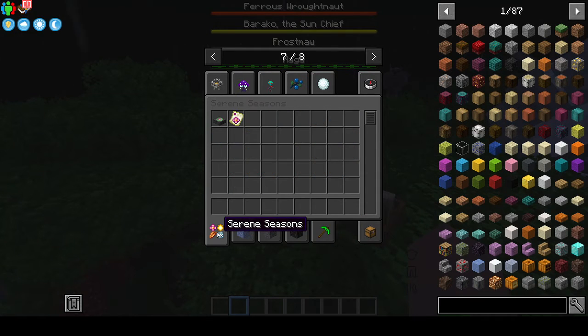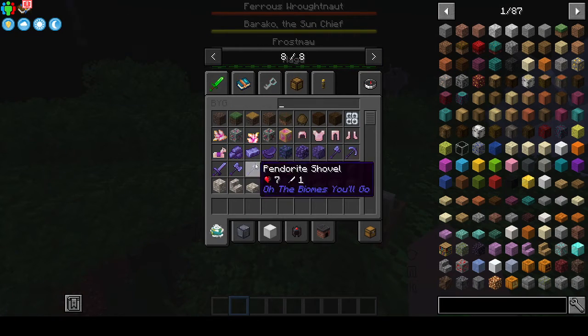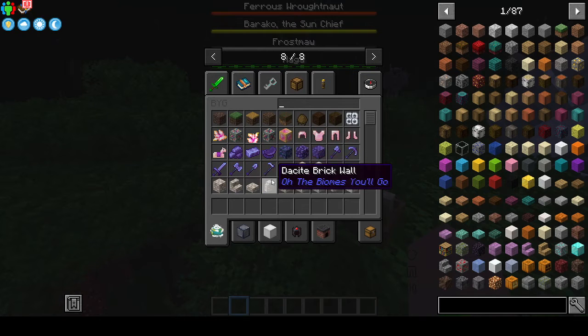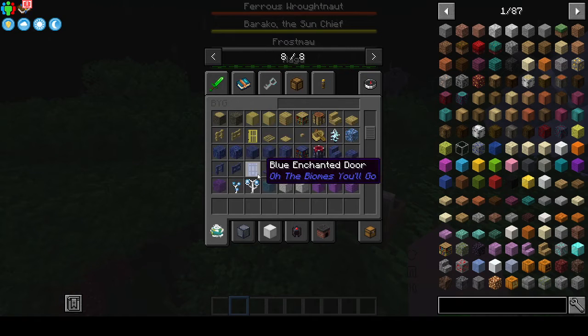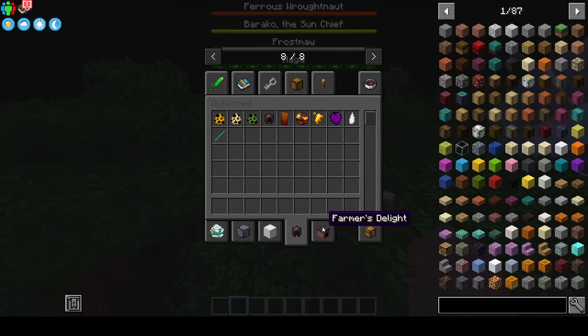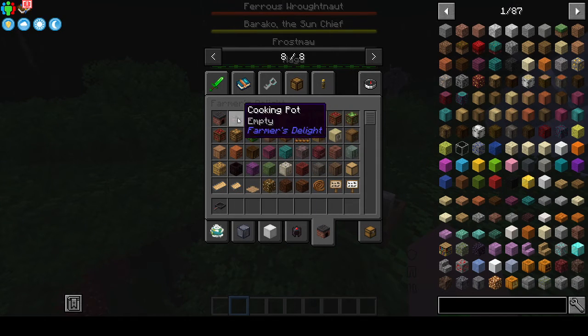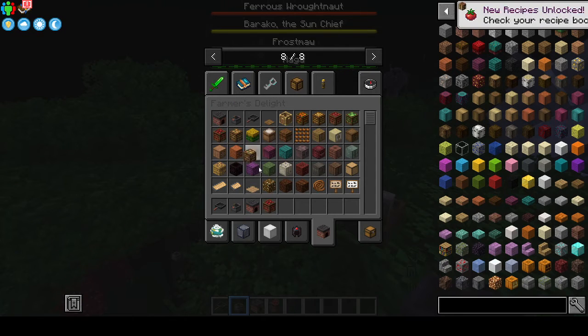Next over here we have Snow Real Magic, Nature Expansion, food, yucca — I have no idea what yucca is. Everbright, Serene Seasons, the Season Sensor. Blue Skies, Omni's — whoa, this is so much stuff! Outvoted again, and I still don't know how to get the Copper Golem in. But Farmer's Delight — yeah, this is a good mod. There's a stove and all these boxes.